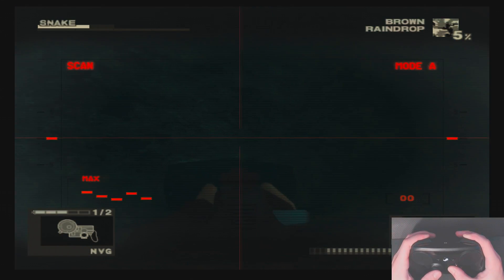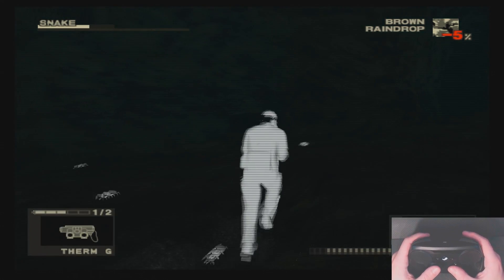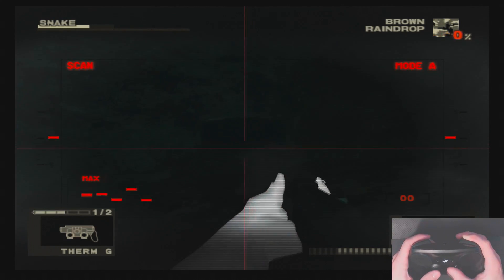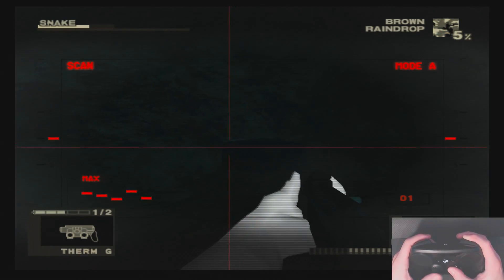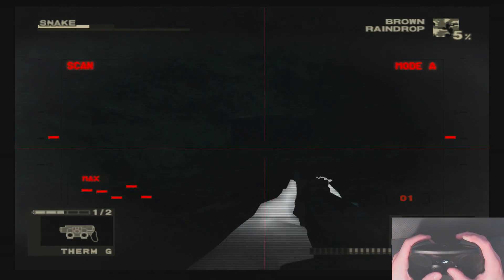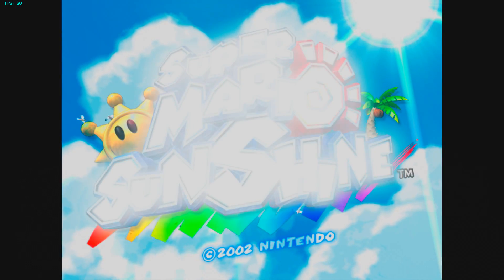Here's a problem with PCSX2 — or rather, a problem with the Steam controller not being a PlayStation controller: pressure sensitive buttons. MGS relied heavily on the DualShock's pressure sensitive buttons, and the Steam controller doesn't have these. Maybe there is a workaround on the PS2 emulator, so if anyone has an idea, put it down in the comments. For now, if you're playing MGS, find the thermals and equip them whenever you want to take aim.